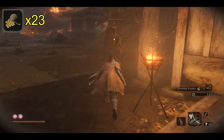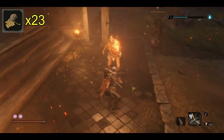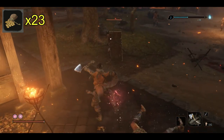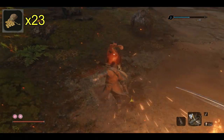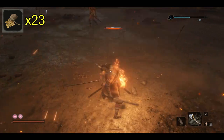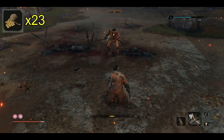Sneak up here and take out this first shield guy, then take out this katana torch guy with just some R1 auto attacks. Make sure you have your axe equipped for this run. You can easily take out the next shield guy just like that, move over to the left, take out the archer.